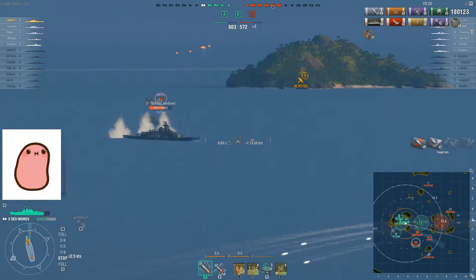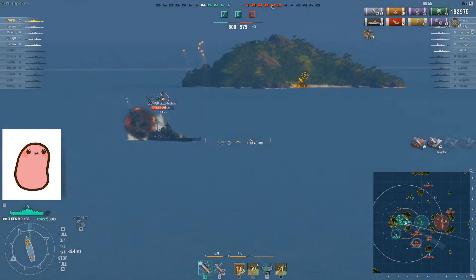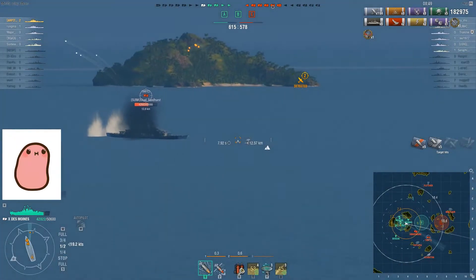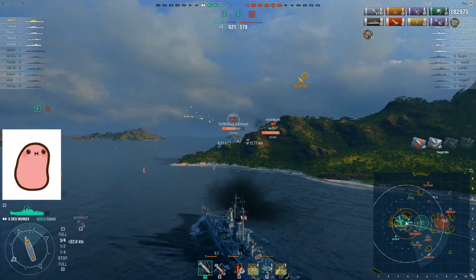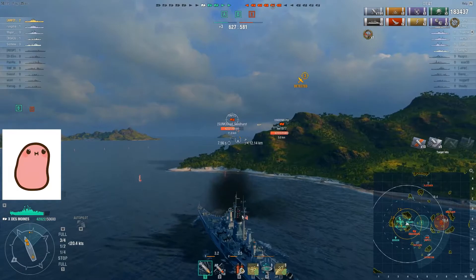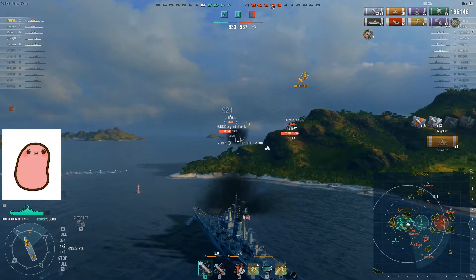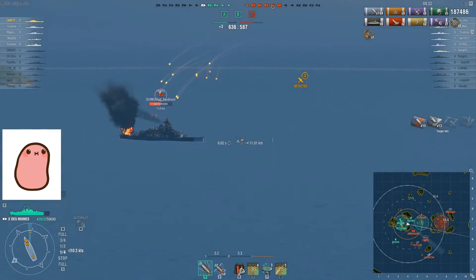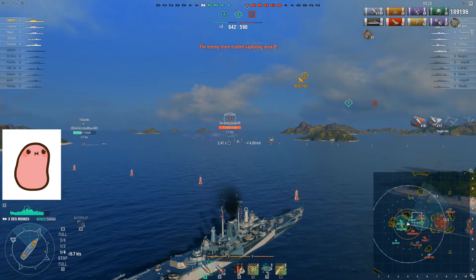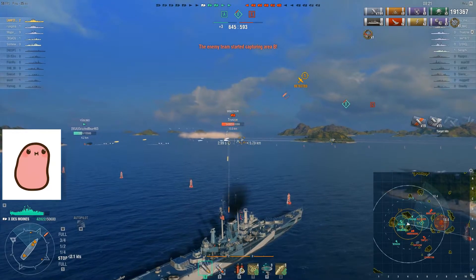Unfortunately RNGesus doesn't seem to want to give fires today, so we'll just keep going. There's a Hindenburg pushing up and I'm a little bit worried it'll push up and taunt me, because even though my armor-piercing is really good, I don't think I'll be able to kill him quick enough. Finally RNGesus has decided we'll get a fire. I've gotten a bit too close to this island actually. The shells are starting to hit and the Fletcher is spotted. I'm trying to turn my turrets over, but in my captain build I'm not actually using Expert Marksmen — I instead opted to take Adrenaline Rush.